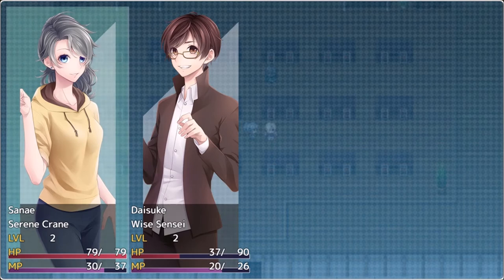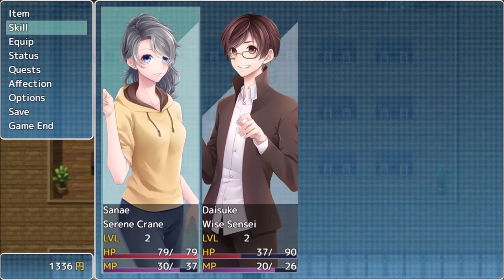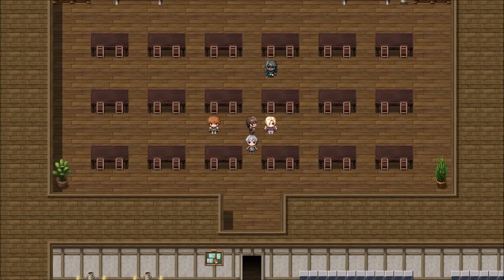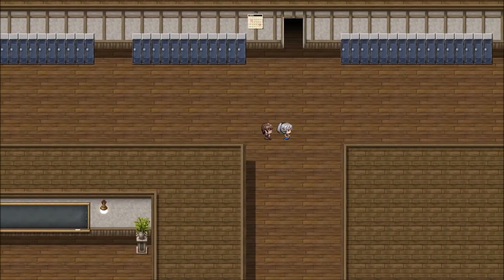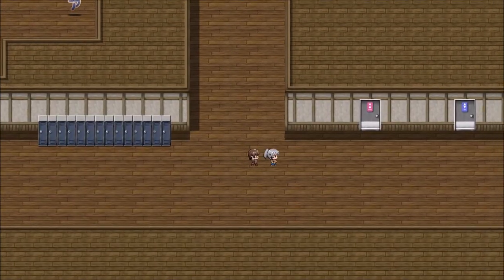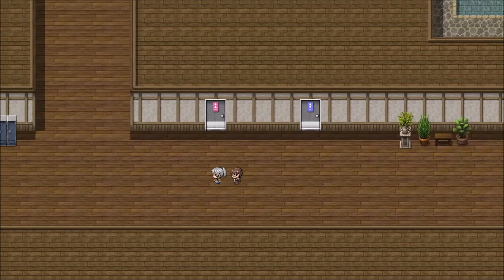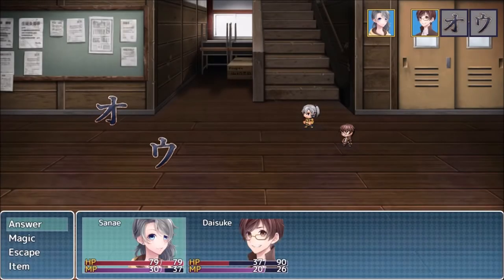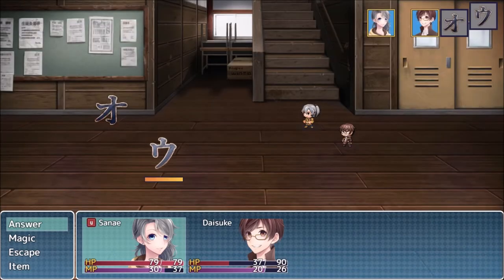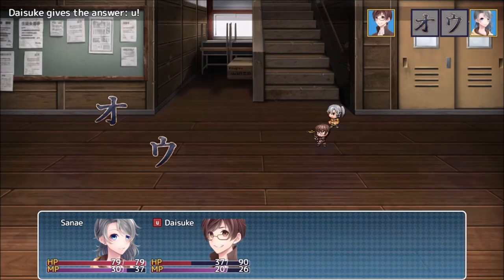Serene, Crane, and Wise Sensei are the glasses - whatever that means. Neither one of them have magic yet. Looks like I do need to use items. I don't mind. I think the last ones are over here. Seems to be a little bit tougher than the other ones.